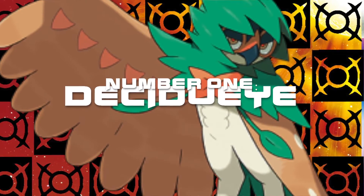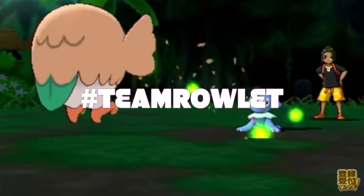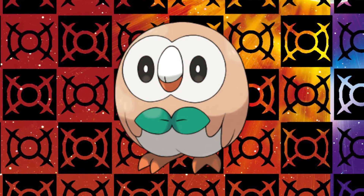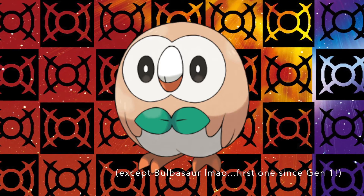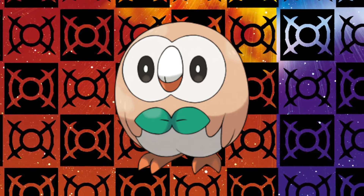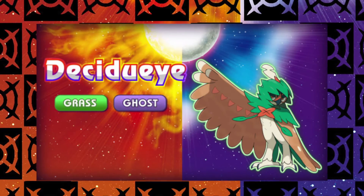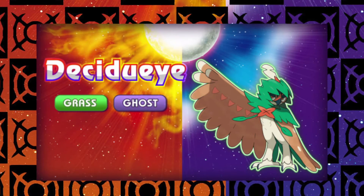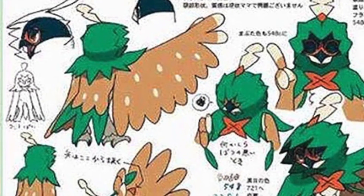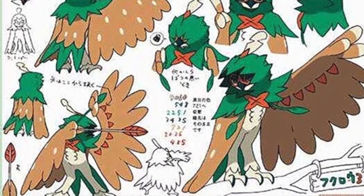Number 1 – Decidueye. You gotta start with the starter, right? I've been on hashtag Team Rowlet since the very moment he was announced. This extremely adorable egg-shaped dapper owl is actually the only starter Pokémon that is dual-type in its first stage, which makes it extremely unique. When it evolves into Decidueye, it changes from Grass-Flying to Grass-Ghost, which makes its dual-typing much more creative and versatile. I remember seeing this design in the leaks months ago, and I thought Decidueye's design was too awesome for the leak to even be real!